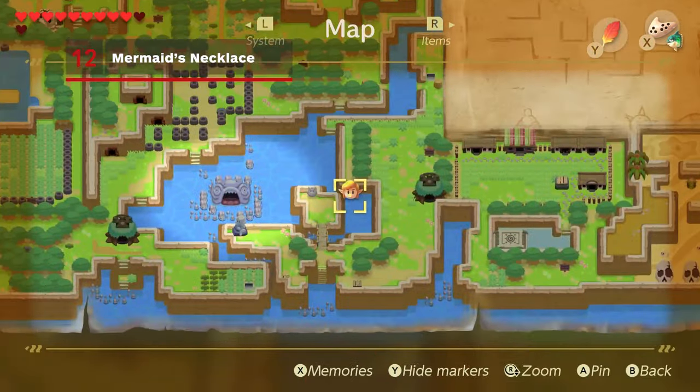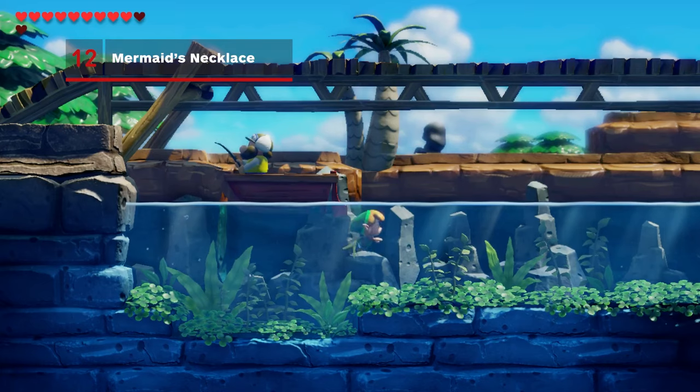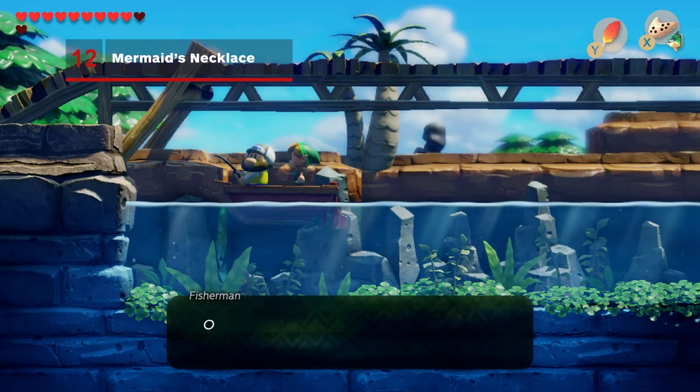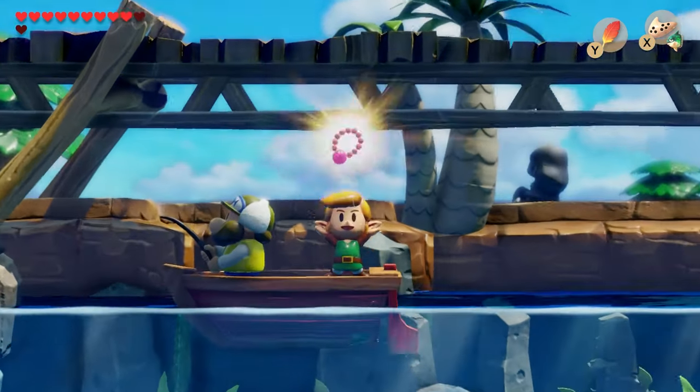To the west of the Animal Village, you'll see a stairway that leads into the water. Go for a swim to beneath the bridge, just to the south. Link will appear swimming by a fisherman who is struggling to catch fish. Give him the fishing hook and he'll immediately put it to work, catching a mermaid's necklace for you.